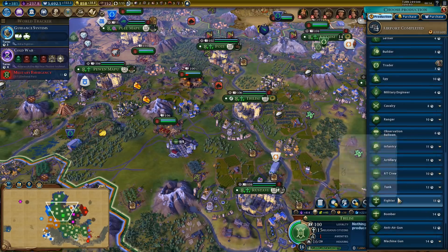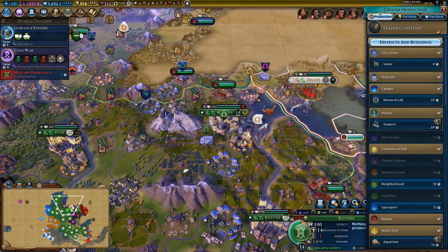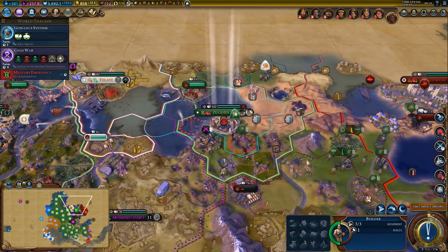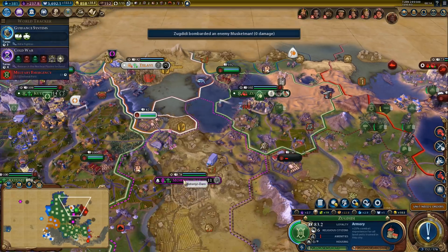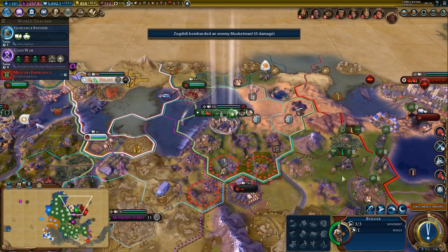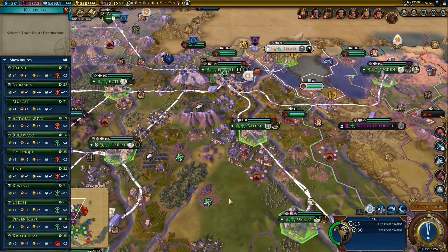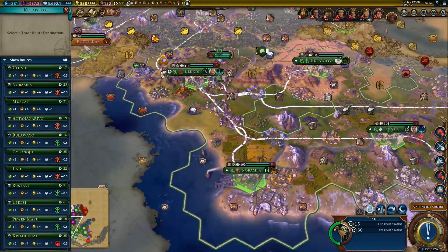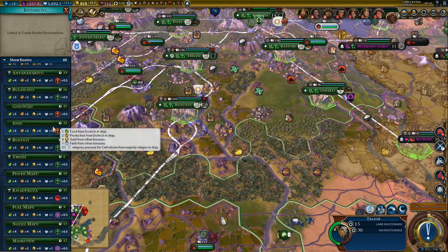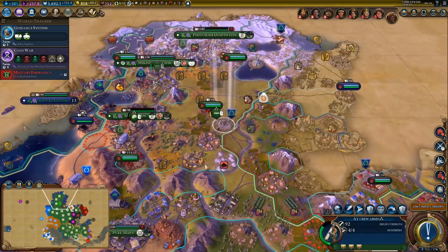Or we can get some fighters or bombers — 14 turns for a bomber, that's a little bit too long. Let's just go for a trader for now. Let's replace our traders because we lost quite a few. What do you think you're doing? That's the city-state again — it flipped. Keep a garrison for loyalty.